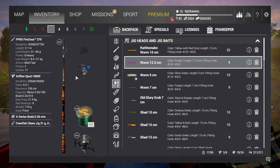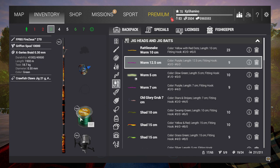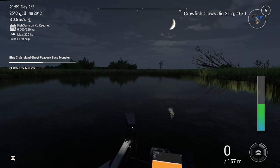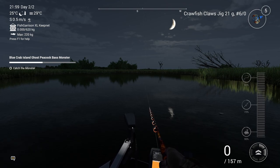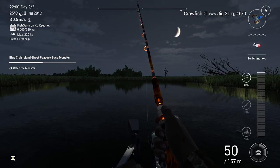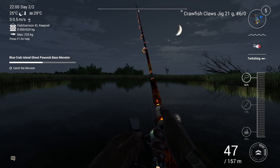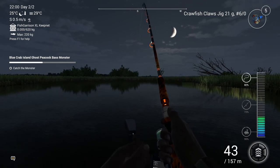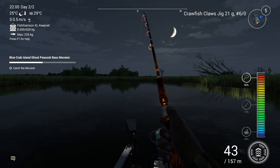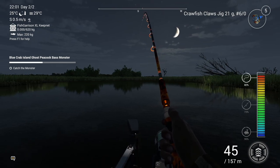I'm using this setup: the Griffon Spot 10000, braid 0.3, and you need to equip the Crowdfish Claw — the blue crab one — otherwise you cannot catch them. I went to night too. I'm doing a twitching retrieve because it works really well for bass in Florida. I'm not sure it matters a lot on a monster fish, but let's see. There's a fish!